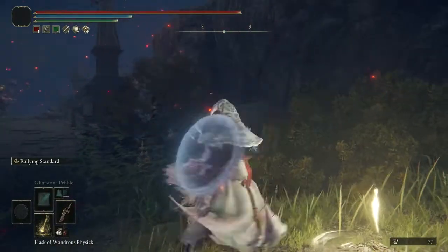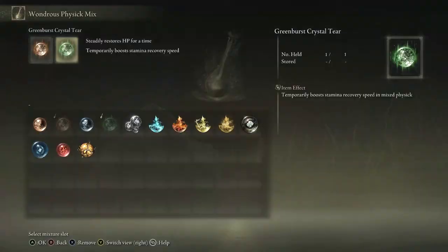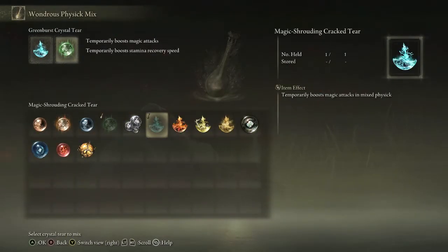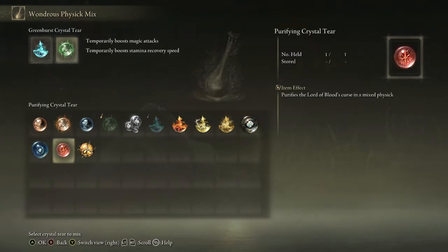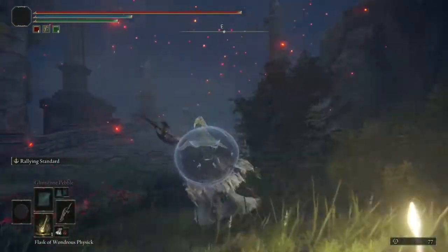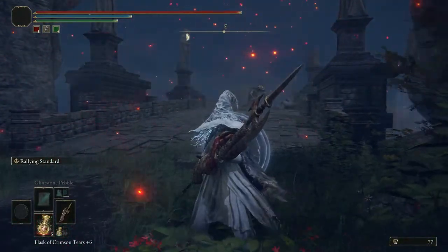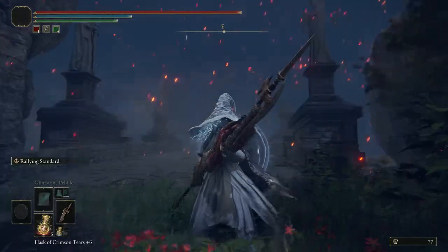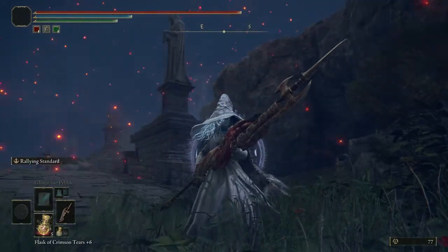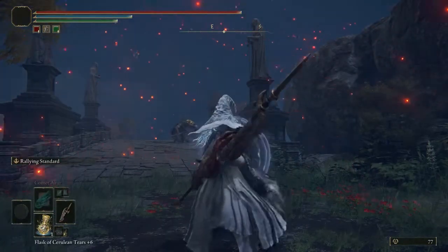Since my Rallying Standard lasts for 30 seconds and my Wondrous Flask of Physic with its Cerulean Crystal Tier only lasts for 10 seconds, it makes sense to use the Cerulean Flask last, as it's only going to last for 10 seconds. If you're using Comet Azur, you already know how long that takes to build up and shoot, so you obviously want to use that one last.